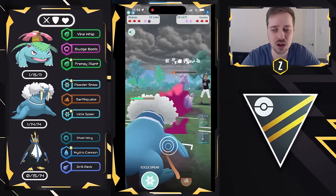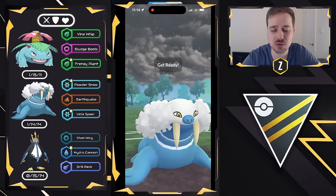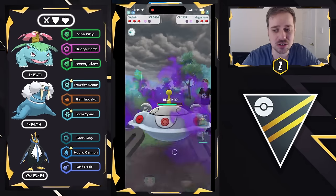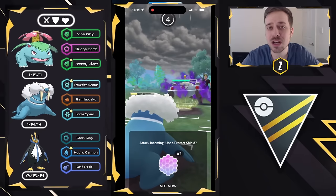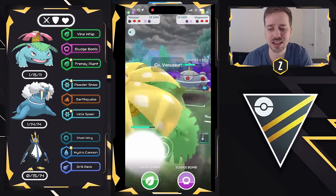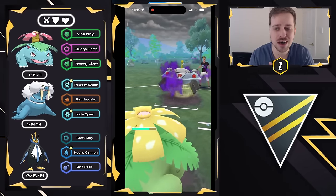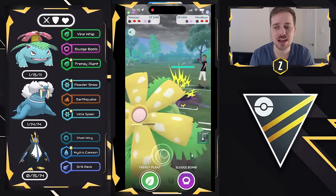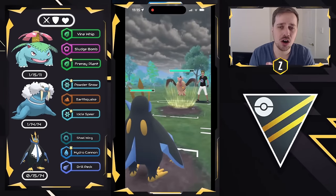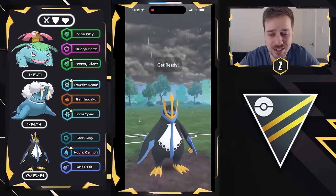We put Shadow Magnezone in a tough position by throwing Icicle Spear — they have to fear the Earthquake — that Icicle Spear forces a shield and now they're forced to throw a Wild Charge. We come back in with Venusaur to overload on energy. I'm not concerned about getting hit with Wild Charge or Mirror Shot; what I want is plenty of energy. It turns out to be Mandibuzz in the back — I was anticipating a Gallade — which is an XL Best Buddy.